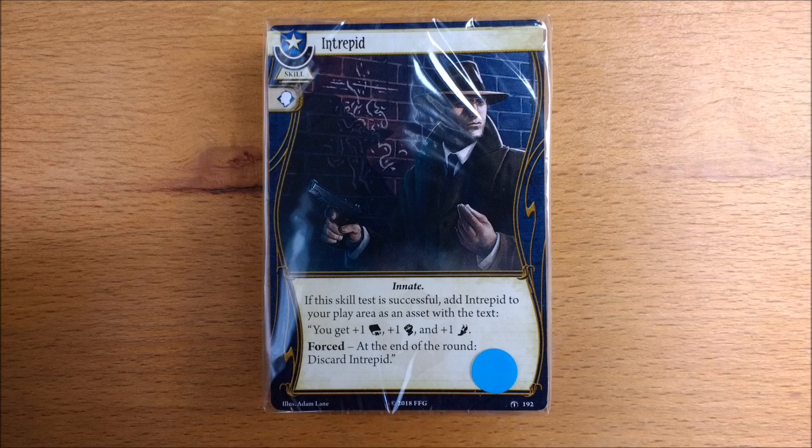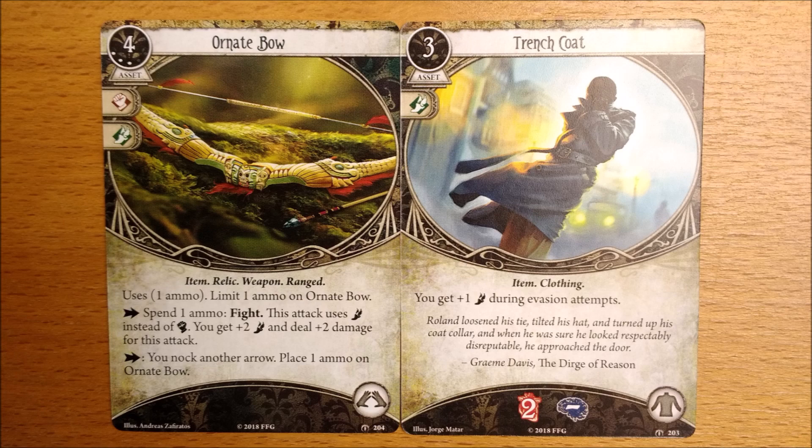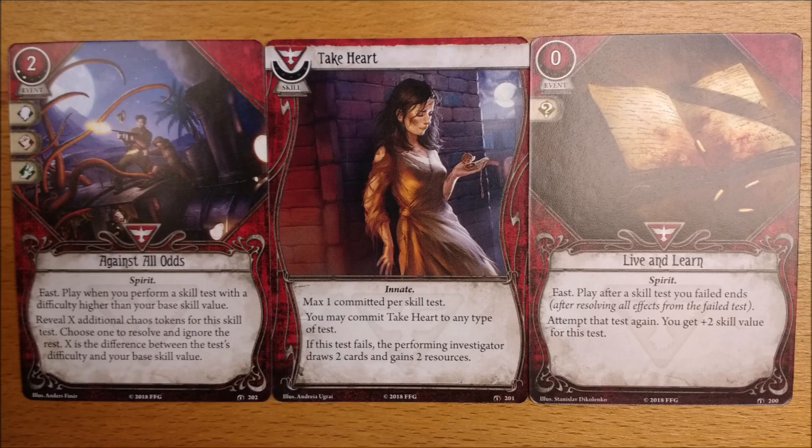On to the player cards, and just as the Scenario was able to shake up the format, so do these. There are two copies of 13 new cards, including no less than two neutral cards — one of which is a weapon, a double-handed weapon no less, and the other uses the body slot. There are three survivor cards, all of which focus on skill tests, but only one of which is an actual skill, and it's got no icons on it.